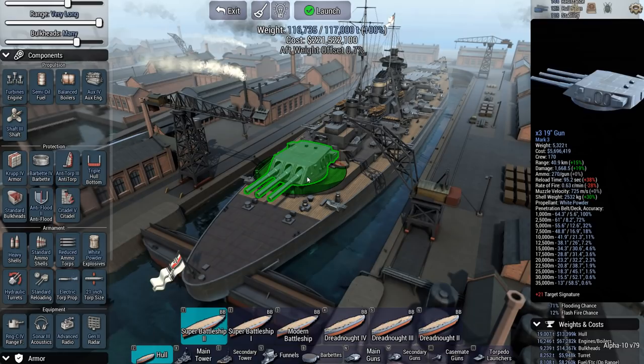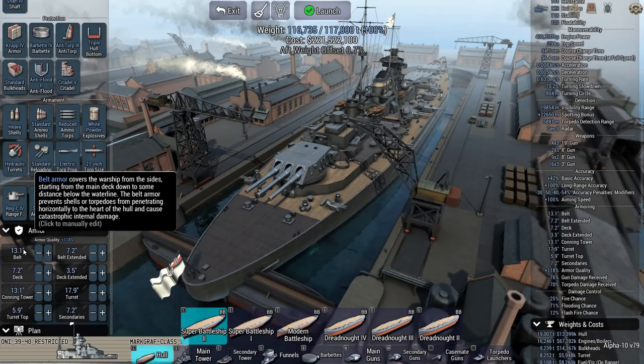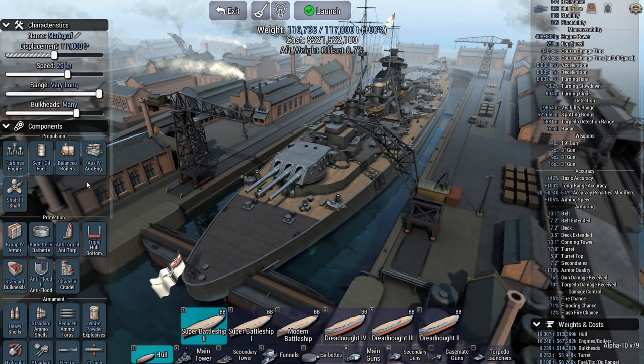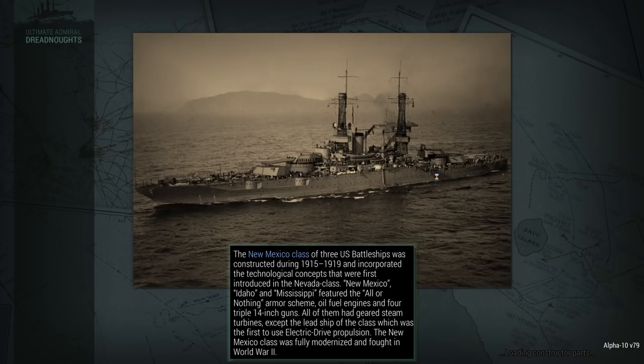I think this is not actually a really bad roll, so I'm just going to pick this ship. Belt armor is not great, but then again against 19 or even 20 inch guns, barely any belt armor is going to be sufficient. You know what? Let's just try it. This is the Markgraf, and we're going to put her through the ringer to see if she can take on two French battleships and 10 French heavy cruisers.